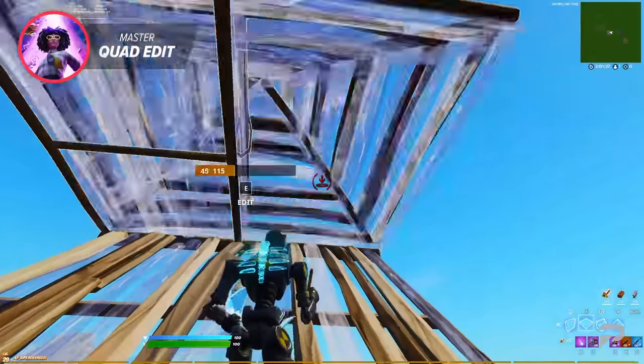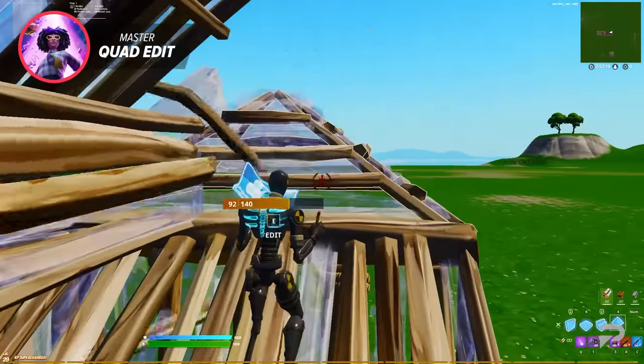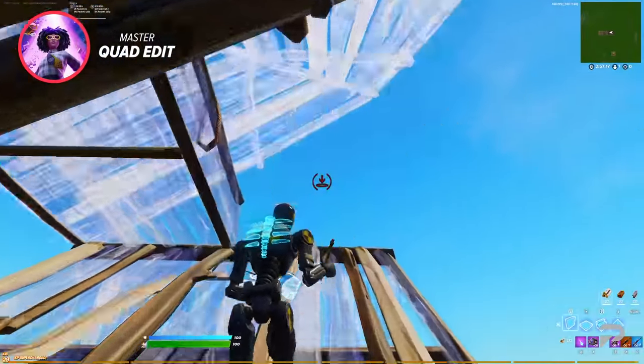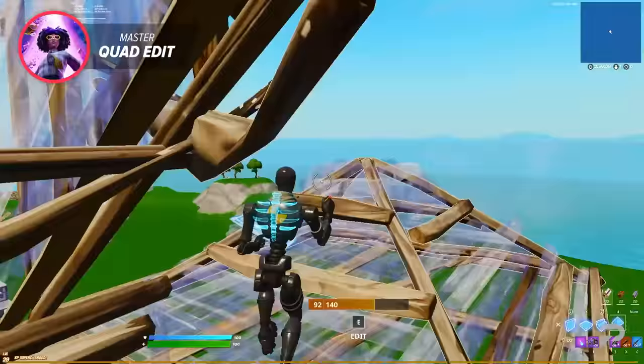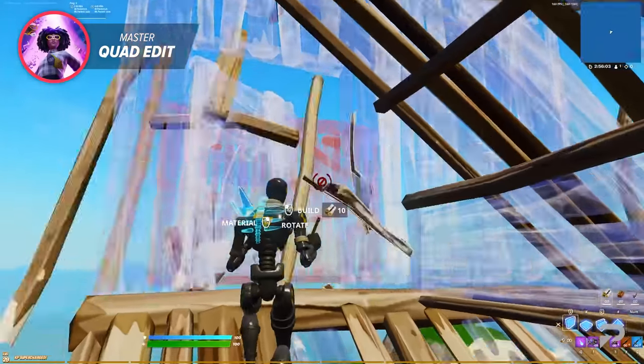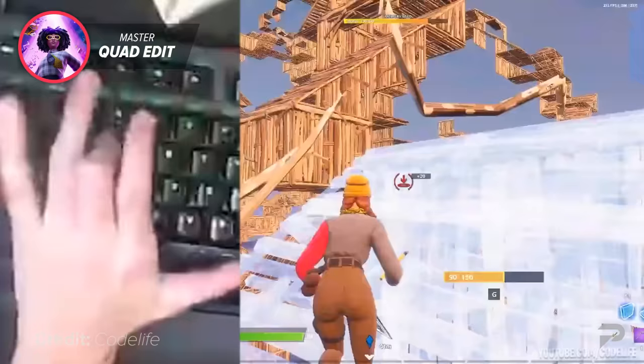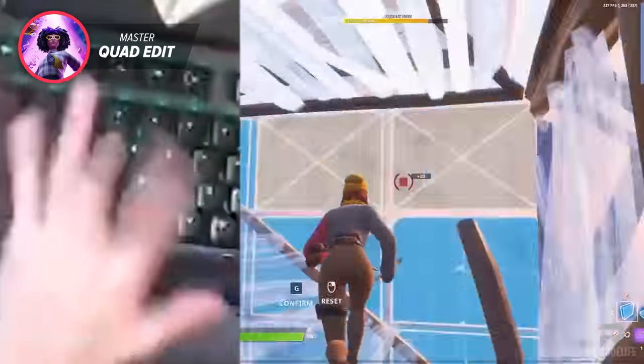Finally, all you have to do is edit the wall. To do the quad edit consistently, you have to edit the cone into a ramp as soon as you edit the wall. Keep practicing the quad edit slowly, and as you start getting it down, speed up until you can consistently do it without stopping. Remember to enable edit on release and even learn to use double edit binds if you can't move your fingers fast enough.